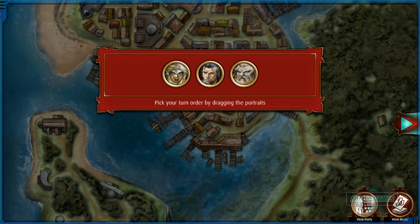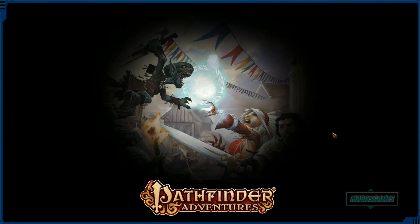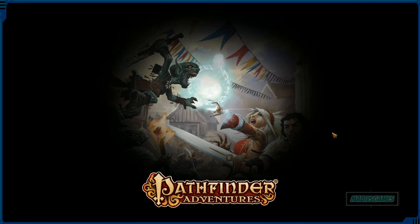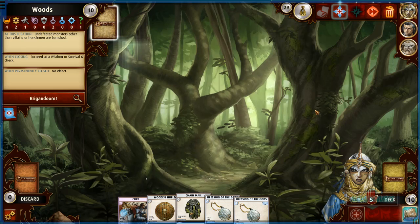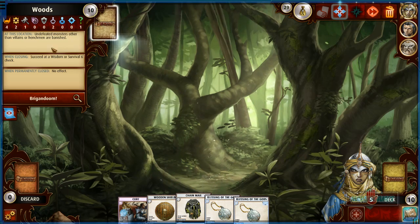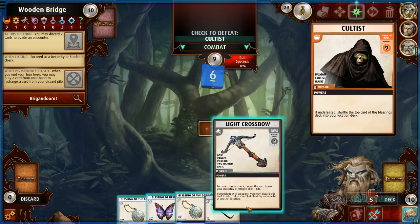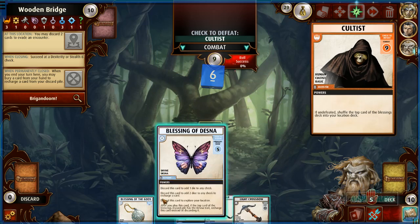Kyria goes first because she can heal people — if needed she can go to another area, heal someone, and then they take their turn. All right, begin. Sand points, skip the preview, we're good. Let's see what we start with — no weapon; she only has two weapons in her deck. We're starting off against a cultist. This guy has a light crossbow I can discard to add 1d4, but we don't want to do that.